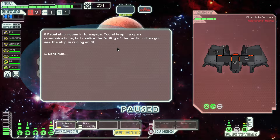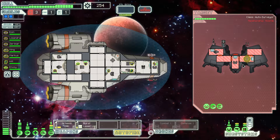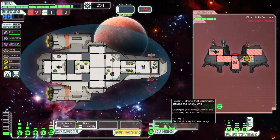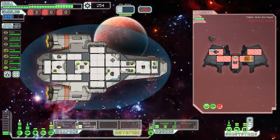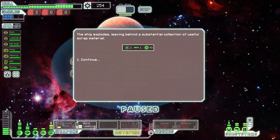Our ship moves in to engage. We attempt to open communication, then realize the futility of that when we see the ship is run by AI. I guess we'll waste that one missile — it'll be alright. We missed! How dare you. This ship explodes, leaving me out of a substantial collection of useful scrap material and fuel. Sweet.